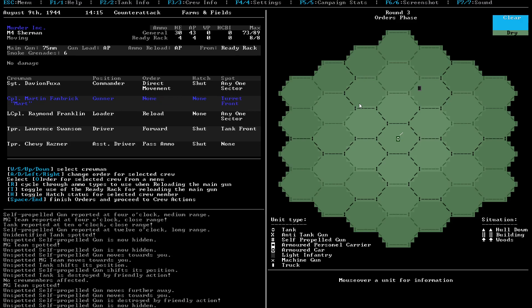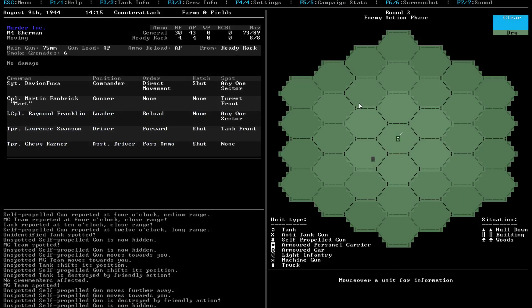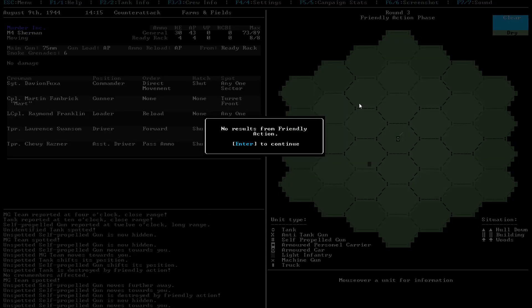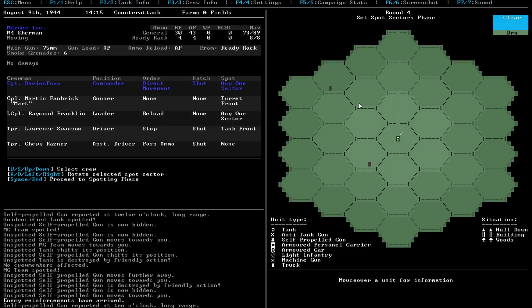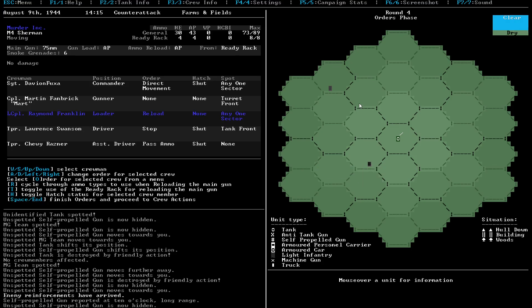I'm just going to leave it as none for now. Forward! We actually moved past each other there. Enemy reinforcements have popped up. We don't have to watch out for that, I guess, but whatever. Let's just look at this guy. That guy's hiding again apparently, so that's an issue, but whatever.